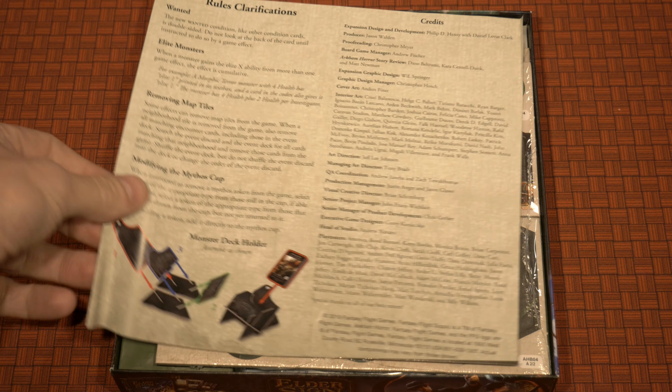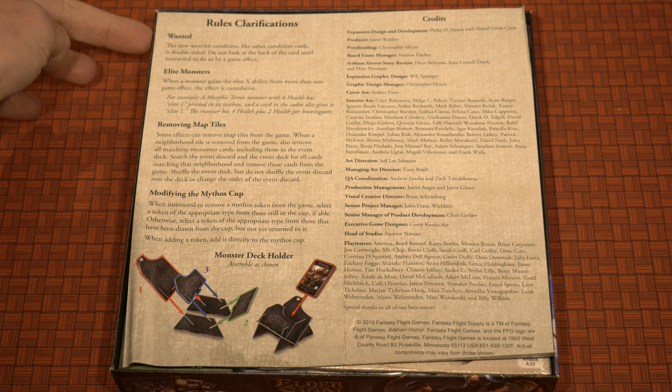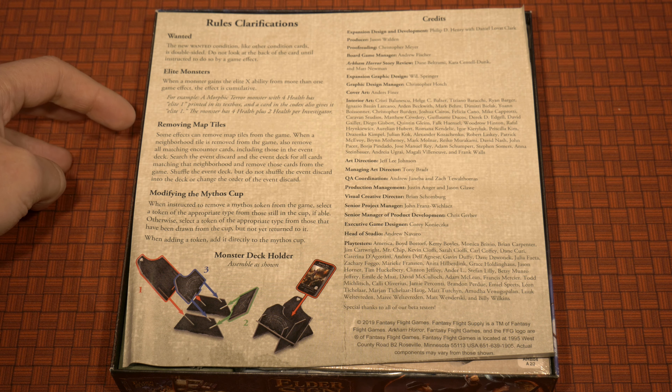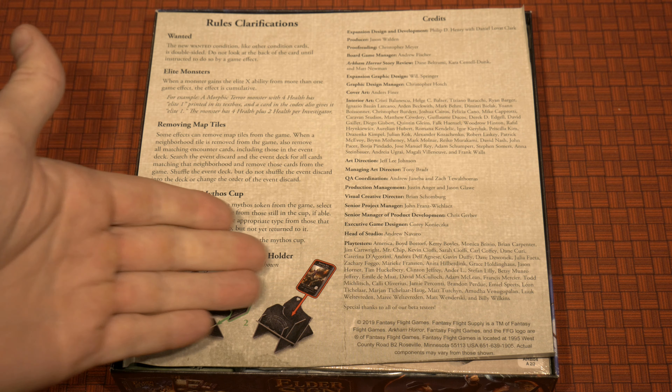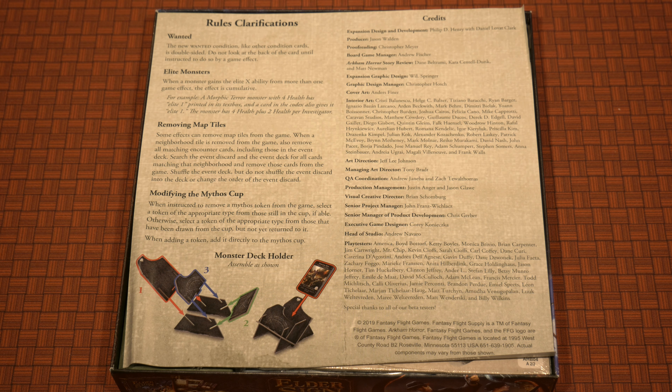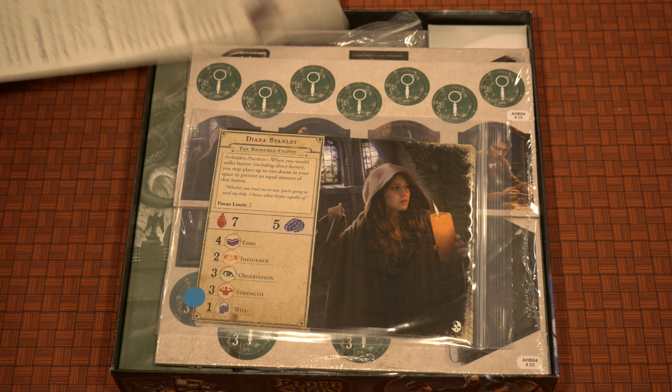Flipping this over to the opposite side, you're going to find some rule clarifications for things like the new wanted condition, the elite monsters clarification rules, removing map tiles from play, modifying the mythos cup, and also how to put together the monster deck holder. Besides that, it's a pretty straightforward one-pager, and now we'll dive into all the components behind it.